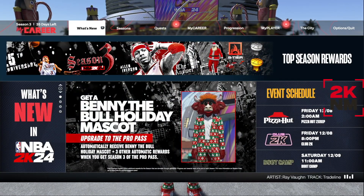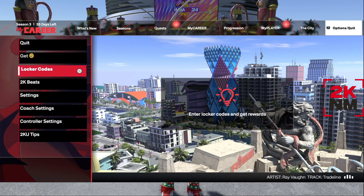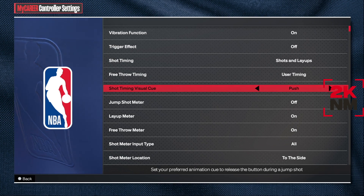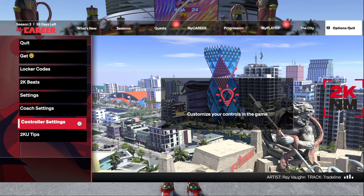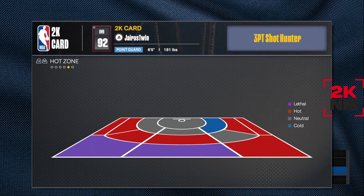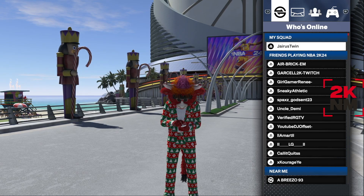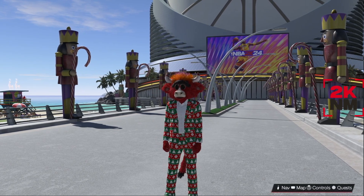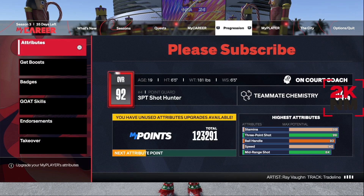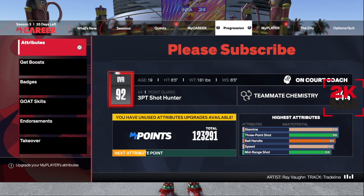I've been going crazy with this jump shot. Now I know a lot of people are going to ask about my visual cue or timing setting — I have it on 'Push.' So push is the timing and visual cue. On this player you can check out the hot spots: I got my lethal zones and hot spots all over the three-point line. For this jump shot you need at least an 84 three-ball or an 84 mid-range.